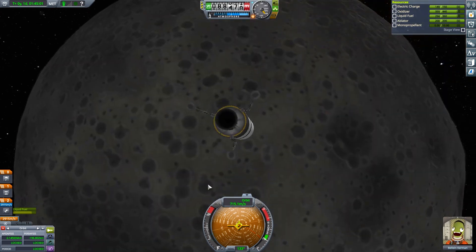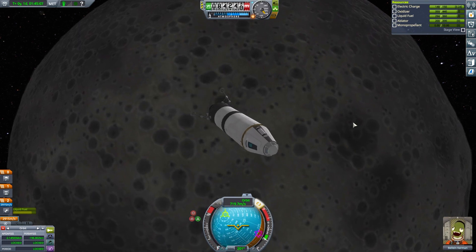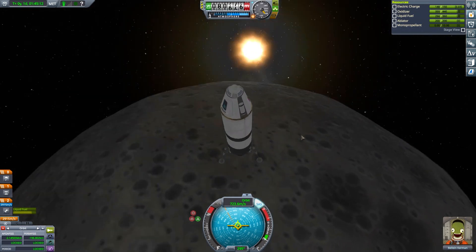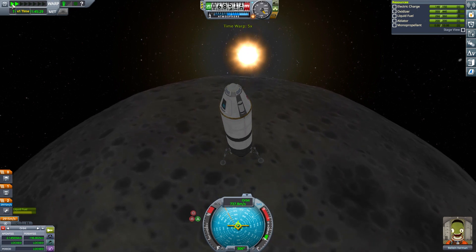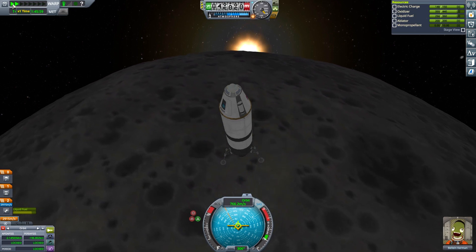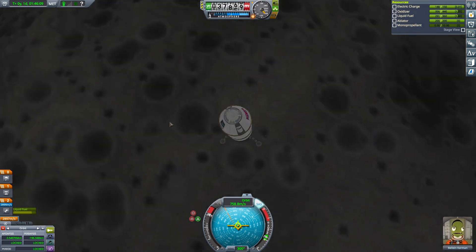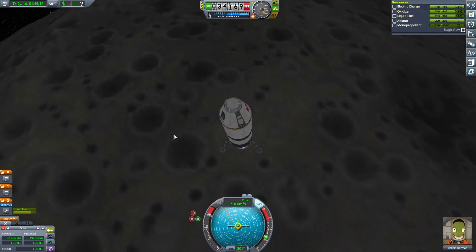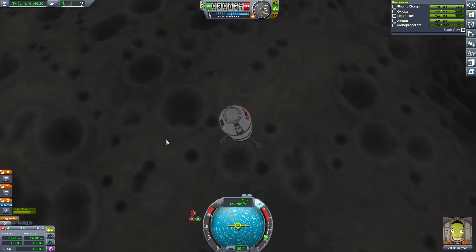Should probably turn the craft over — probably a good idea. Use a bit of that electric charge we've got. Of course we can't get it back once we've used it. I'm going to let this just accelerate down. I think we're going to go to at least 50. 40 is a nice midway point. Fire the engines at 40. This is not slowing down as fast as I'd like, but it's fine because as we slow down we're going to fall slower.